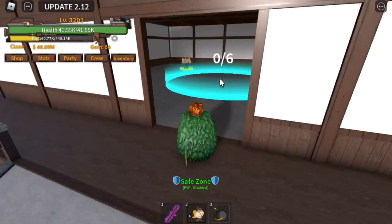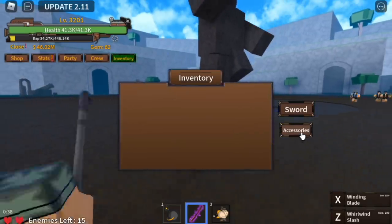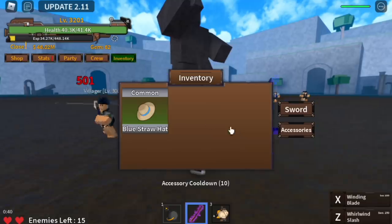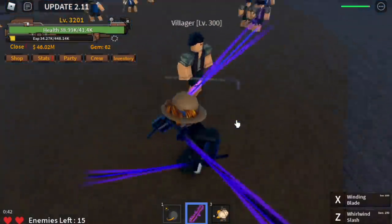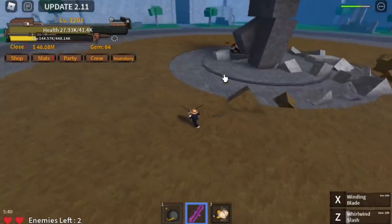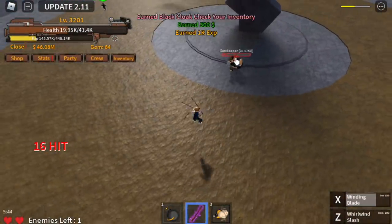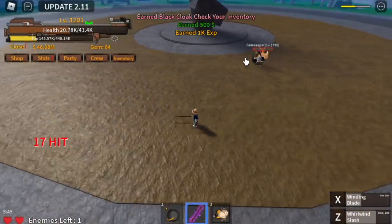As proof, here is the moment where I was able to get the accessory. I only have the straw hat, so by killing these mobs — fast forwarded to not make this longer — you can see I earned the black coat. Check the inventory.